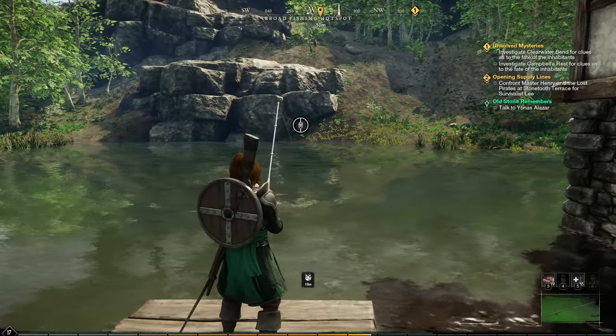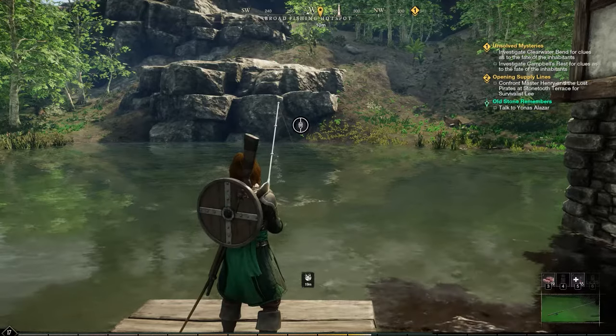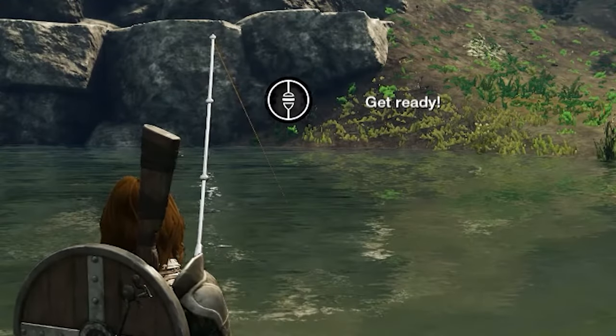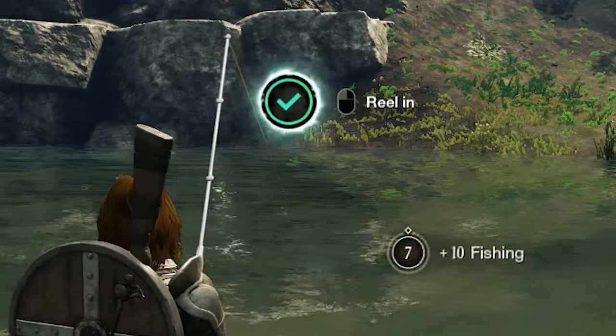Now all you need to do is sit and wait till you've caught something. A message will pop up next to the indicator telling you to get ready. Make sure you see the sign that you are ready, because you're going to need to click the left mouse button as soon as it initiates the reeling in. If you don't click the left mouse button in time, it will cancel it and you'll have to start again. Don't worry though — it might take a few tries to get the hang of it.